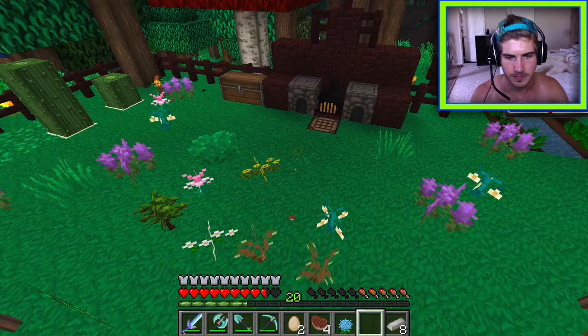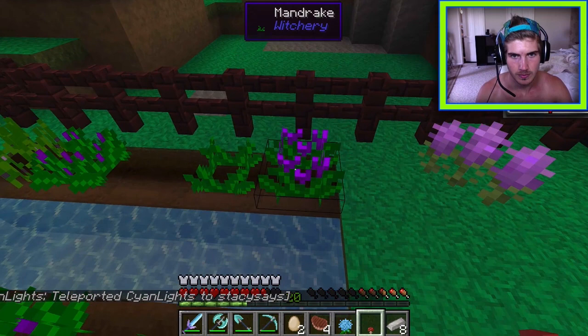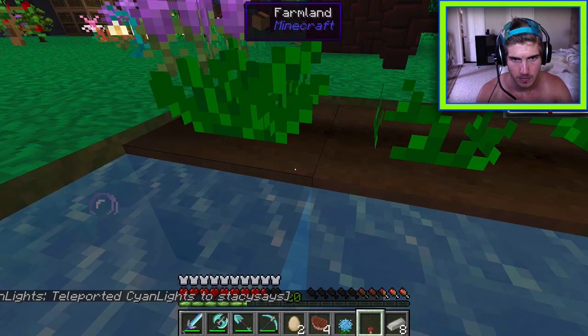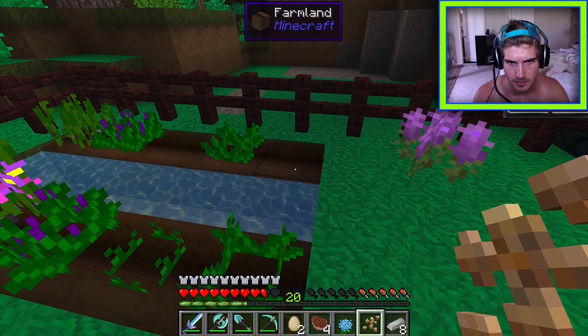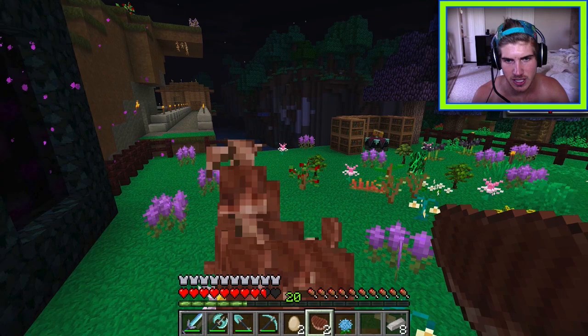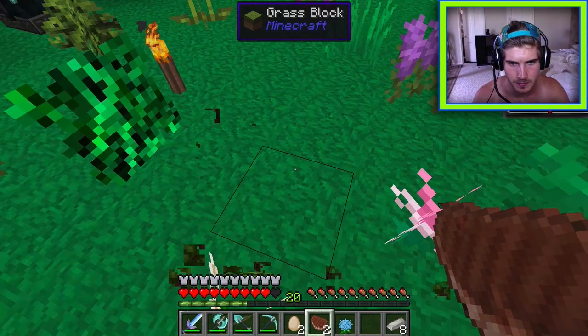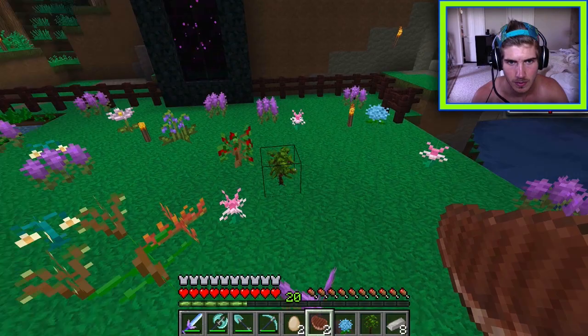The cat won't sit anymore — it might be related to changing player characters or avatars. The cat eventually sits but stands up again when the owner approaches. There's speculation that the cat runs away if not fed. A name tag is needed to keep the cat safe.